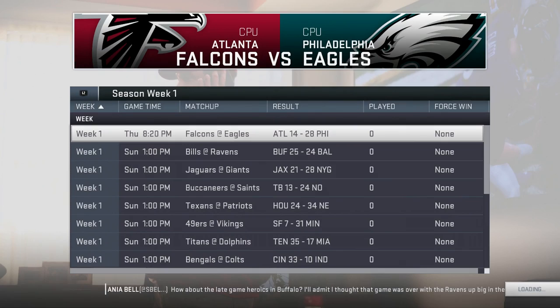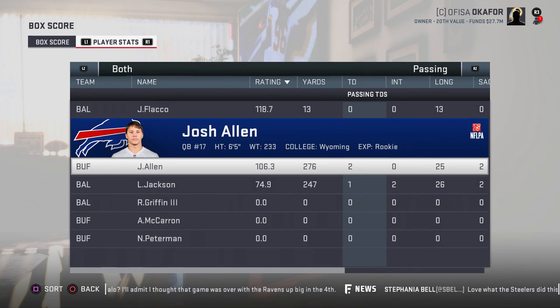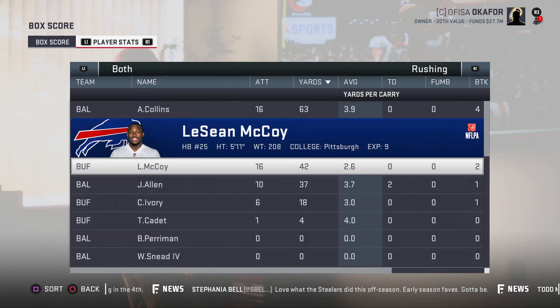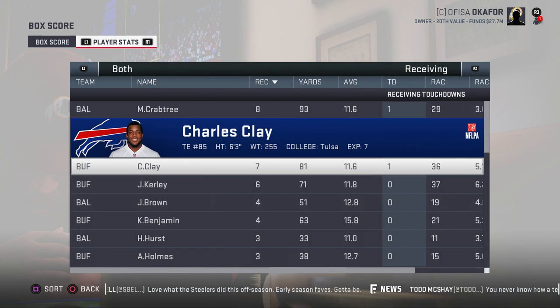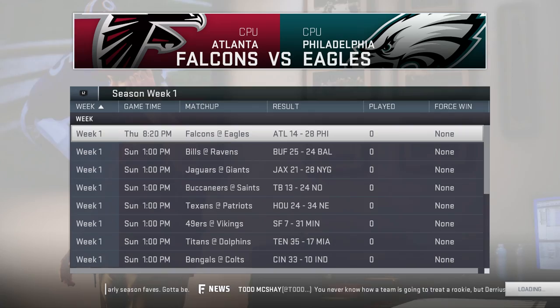Bills 25 to 24 over the Ravens. Lamar Jackson got the start — 247 yards, 1 touchdown, but 2 interceptions. Josh Allen the rookie starting for the Bills: 276 yards, 2 touchdowns, 0 interceptions — an interesting battle of the rookies. Alex Collins: 63 yards on the ground, McCoy with 42, Javorius Allen 10 carries 37 yards and 2 touchdowns. Receiving: Crabtree 8 for 93 and a touchdown, Charles Clay 7 for 81 and a touchdown. Defensively, 2 interceptions by Tre'Davious White.